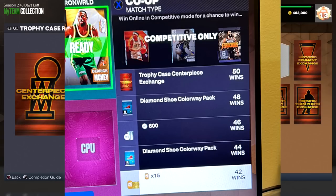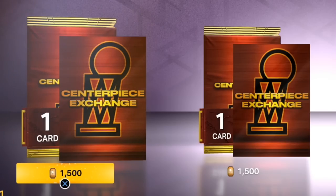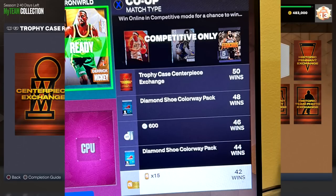You end up getting a trophy case centerpiece exchange at 50 wins — yes, you heard that correctly, 50 wins. This has to be the fastest and easiest centerpiece you can get right now this new season, outside of the token market, which has two centerpieces for 1,500 tokens each. With this one, you just go out there with some friends and do the offline or online side depending on what you want.